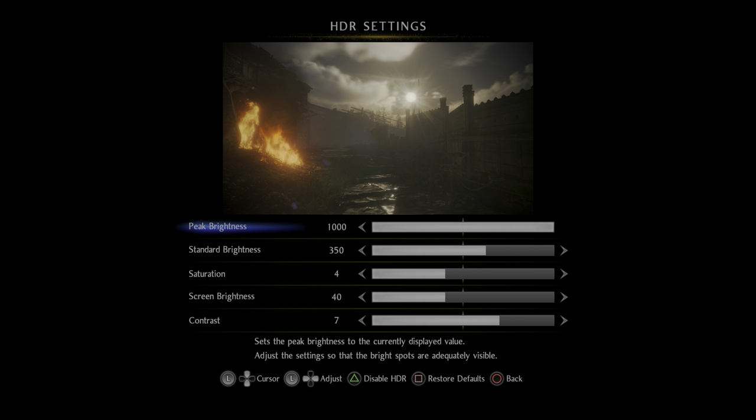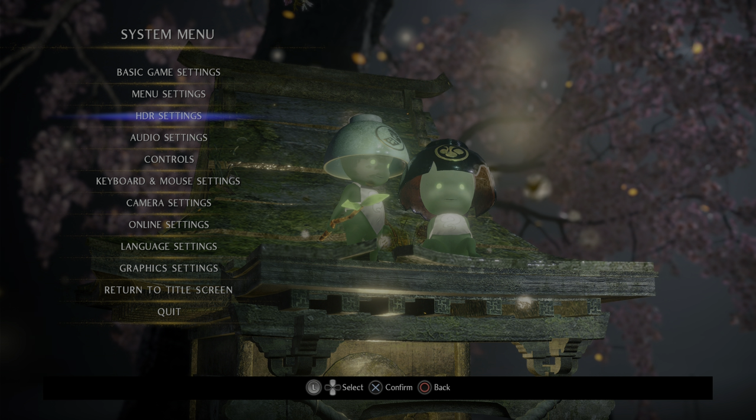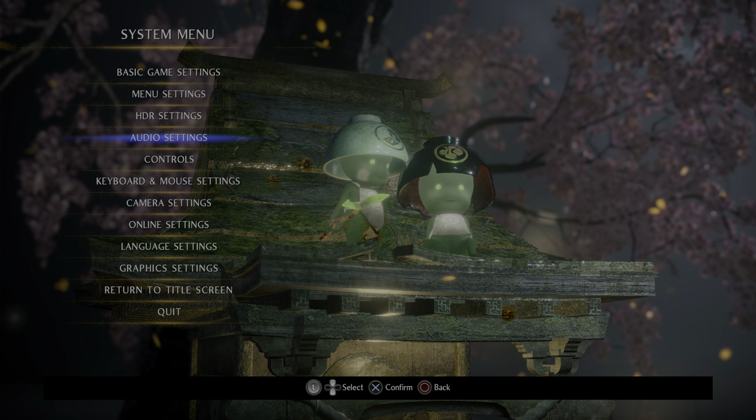Peak brightness at 1000, standard brightness at 350, saturation. For screen brightness I've dropped from 50 down to 40 as it looked a little too washed out and the black didn't look quite dark enough. Contrast I've pumped up to 7 from 5 as it added a little extra richness and made the darks look better — it was giving a creamy white which was undesirable. I'm using an LG B9 OLED, so your settings may differ if you're using a Samsung QLED, Sony OLED, an ASUS HDR-compatible monitor, or similar — you'll have to change the settings for your own display.